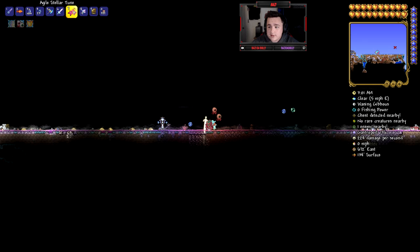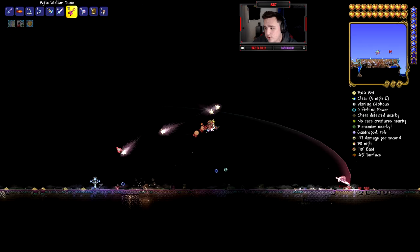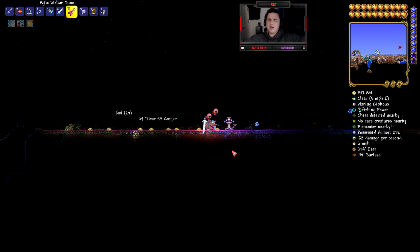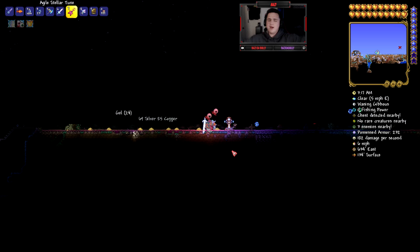That's really going to be it for this video — there's not much else to it. Just fight the Empress during the day and that's how you get the Terror Prism. Hopefully you guys enjoyed the content — drop a like and a subscribe. If you want to see gameplay on other items like the Stellar Tune, which is only a 2% drop from the Empress, let me know down in the comments. Anyway, see you in the next one — peace out!